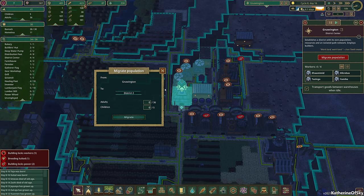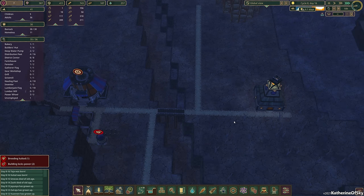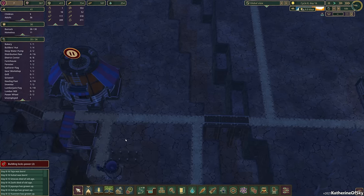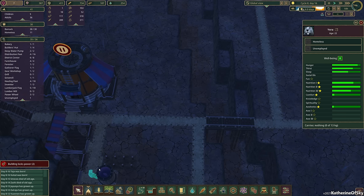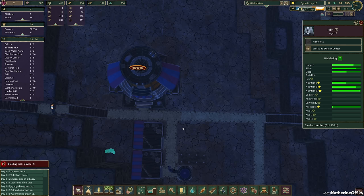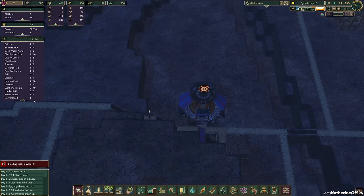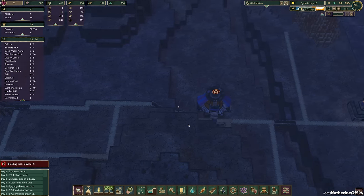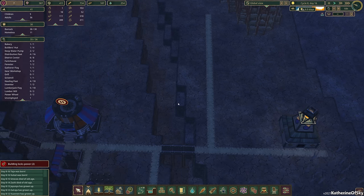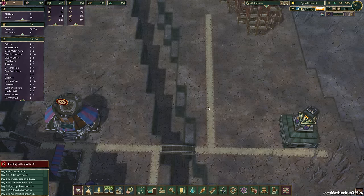Let's go ahead and migrate our population to district two, take three people. Now the interesting thing about this migration — and a few people have noted this in the comments — is that it takes the oldest beavers. Well, that's not correct. Look at this: Vera is only 22 and Jojin is 17. Maybe if you do it randomly — I didn't specifically pick unemployed beavers. I was like 77 years old and another one was like 73 last time.